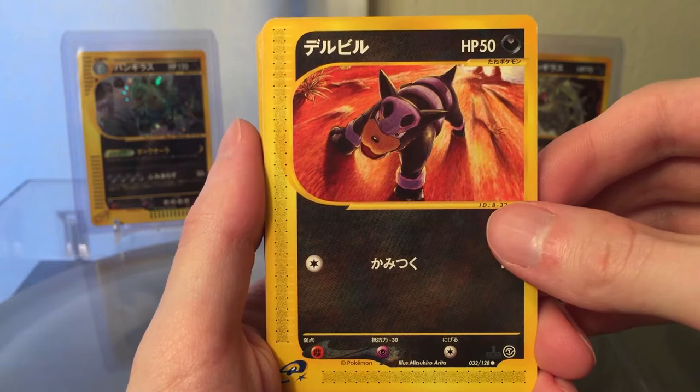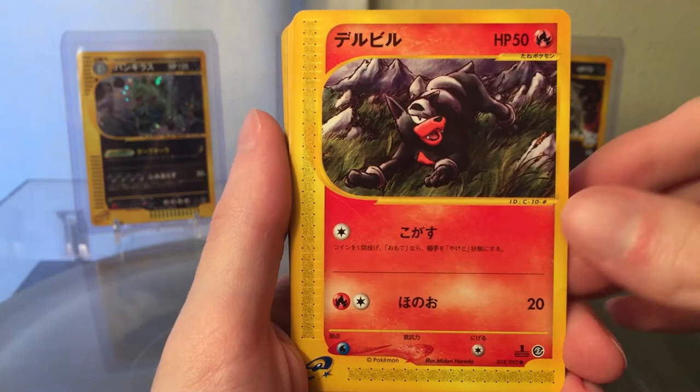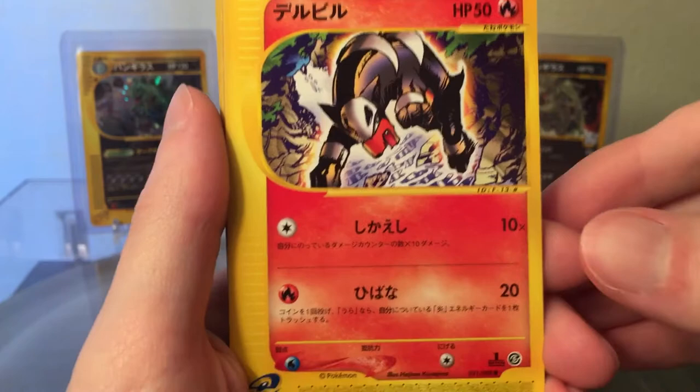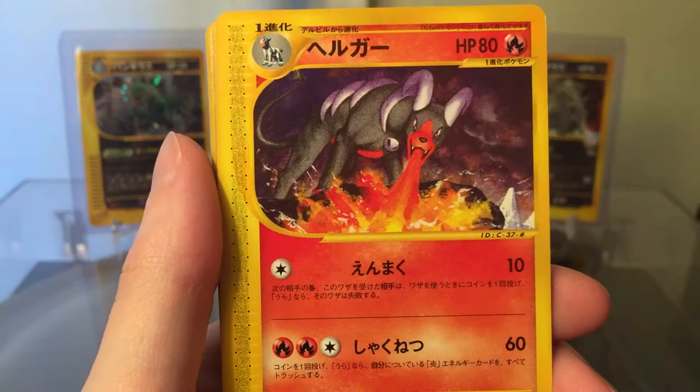First we got a Houndour, which I think I've shown previously — I've had this one before. Got another Houndour, and another Houndour, and another Houndour — all from different E-series sets.